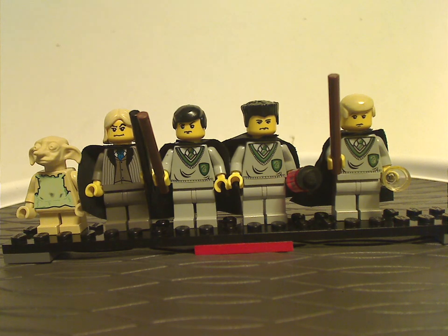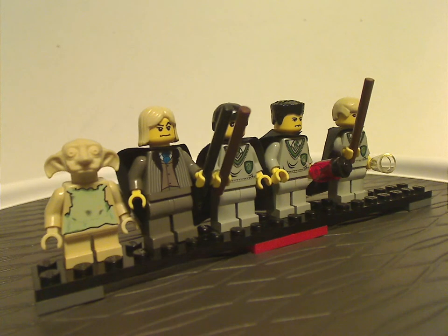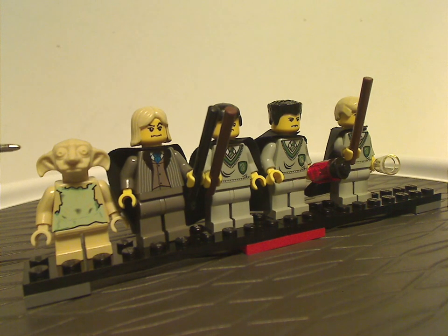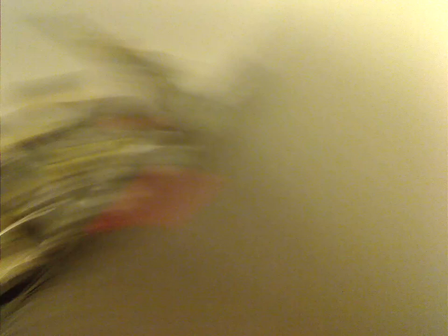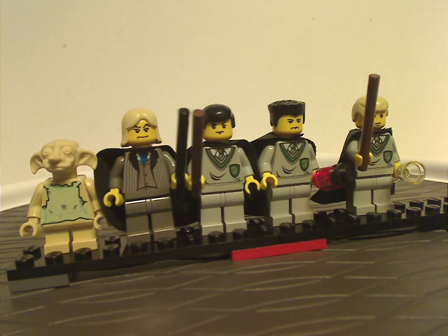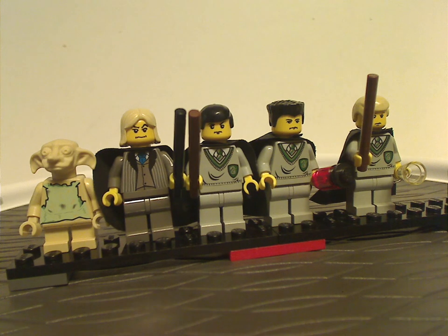As for Dobby, his headpiece is unique — kind of reminiscent of Yoda's older headpiece, but of course with pupils in it. And of course his torso print is kind of similar to later versions, but in this mint green color, though at least they fixed that with other versions.